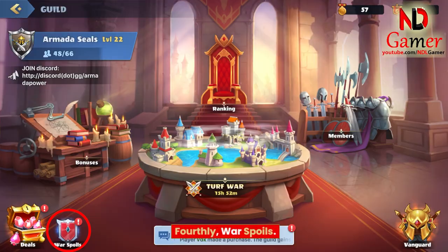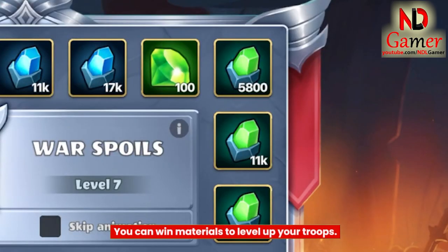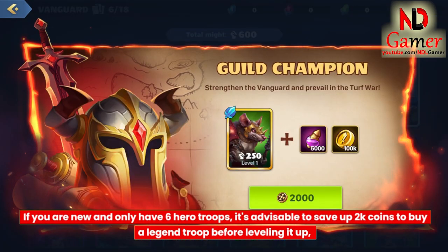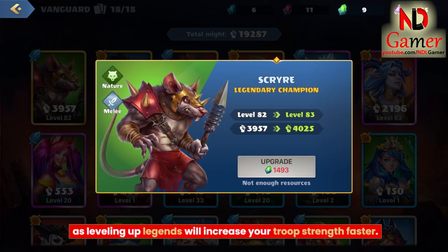Fourthly, war spoils. This is where you use coins obtained from deals or earned when your guild captures territory in Turf War to spin for rewards. You can win materials to level up your troops. If you are new and only have 6 hero troops, it's advisable to save up 2k coins to buy a legend troop before leveling it up, as leveling up legends will increase your troop strength faster.